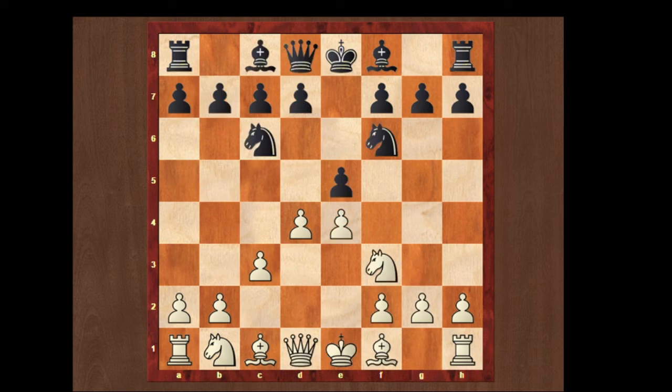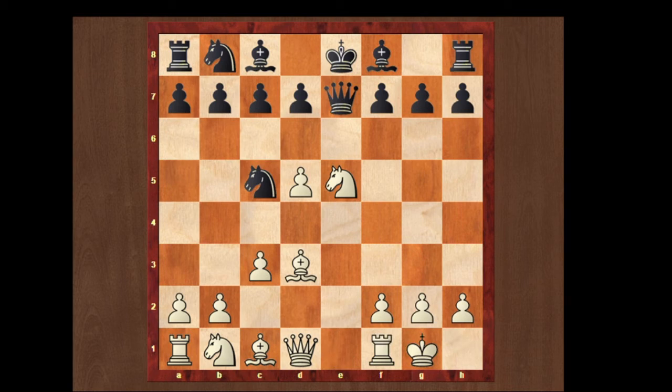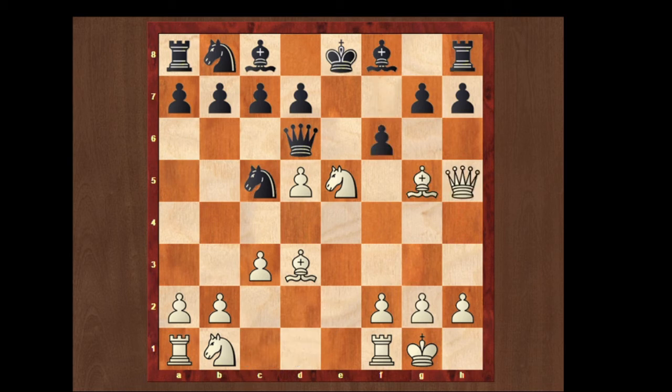Let's see what happens when white plays d4 and black takes on e4. White plays d5 — there are two moves for black: knight to b8 or knight to b4. If knight to b8, then bishop to d3 attacking the knight, knight to c5, knight takes on e5, queen to e7, white castles. If black's queen takes the knight then he loses the queen because the rook comes to e1. So he plays queen to d6, bishop to g5. If f6, then queen can come to h5 giving check and causing a lot of trouble to the black king.